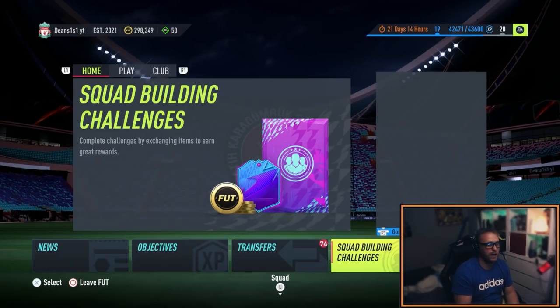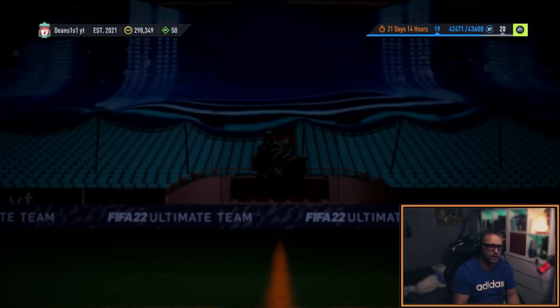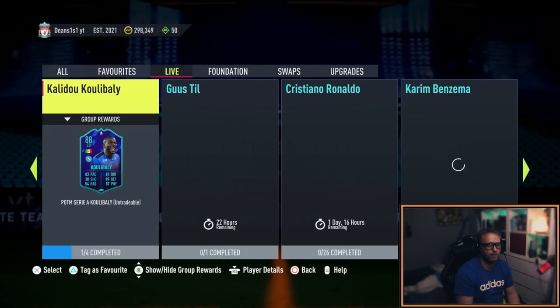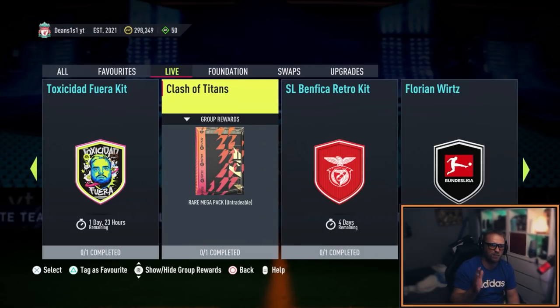We're gonna be talking about the new SBC that's just come out. It's actually giving you a 55k pack, right around mega pack. So that's 55k. Now if you can pick up some cards that people are gonna require to use this, you're gonna make an absolute killing.